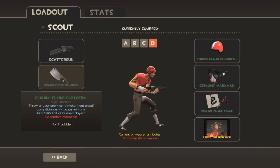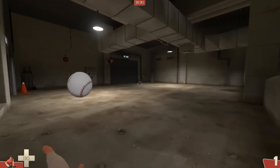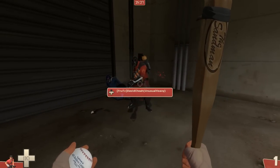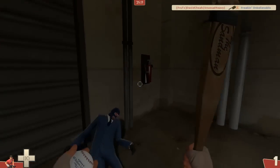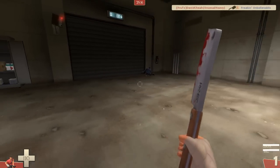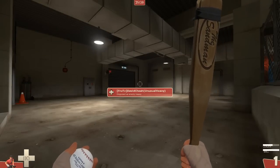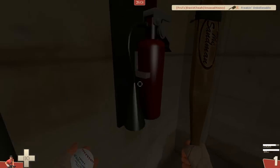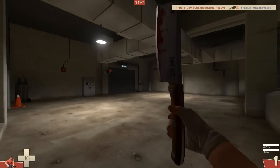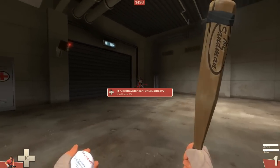This weapon does more damage if used on a stunned player. The longer you throw, the more damage you deal. If you throw at an enemy you'll bleed them to death. The recharge rate is very fast — one, two, three, four, five, six — quite fast. Two throws can kill a spy on the cleaver. One throw does around 48 damage.